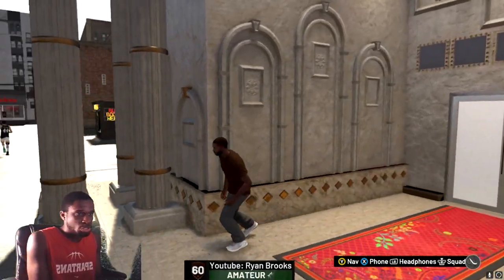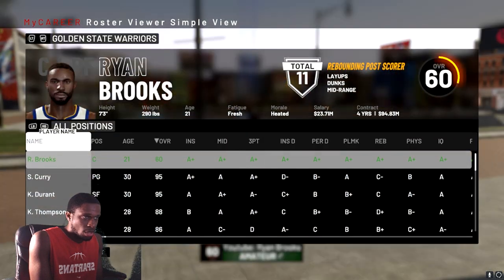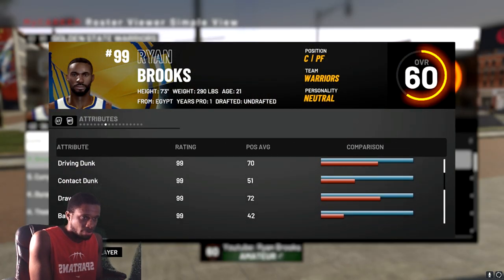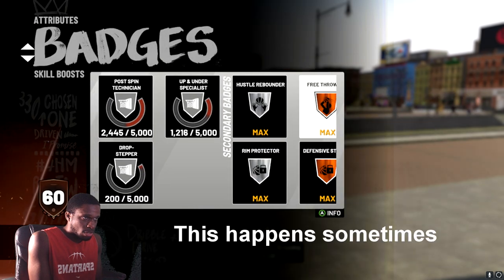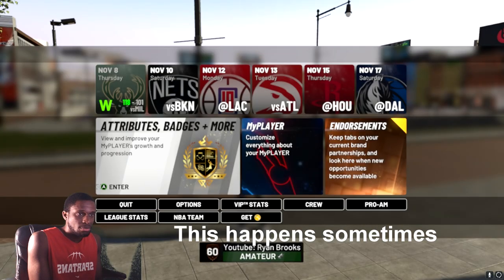Even while switching rooms in the lobby, I can check back and see that everything is still saved — I still have 99 on everything. You can check your stats and confirm it's all locked in.